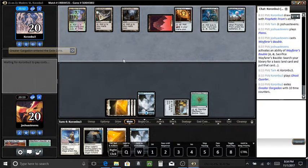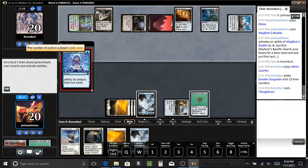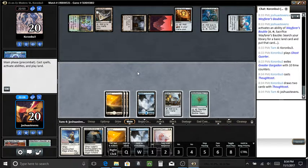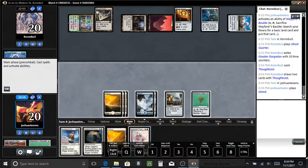Gargadon is exiled and it seems like there are quite a few counters on that, but there are ways around it. Thoughtcast — very interesting. So here is a land for me, so I can tap for five or six now on turn four. It's decent ramping.